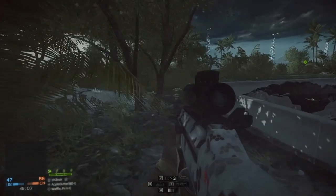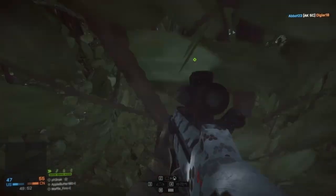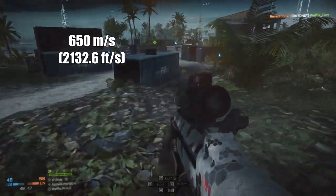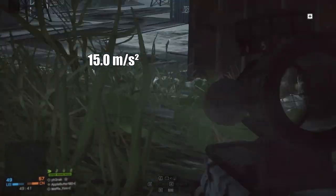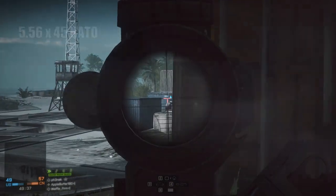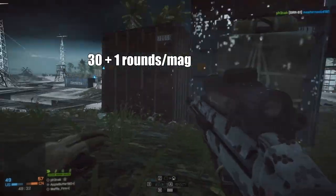In-game, the damage values are very typical at 18 to 25, with the standard assault rifle drop-off of 8 to 55 meters. The muzzle velocity is 650 meters per second. The fire rate is 600 rounds per minute. The bullet drop is standard for assault rifles at 15 meters per second squared. The cartridge is the standard 5.56 NATO, and the mag size is 30 plus 1.